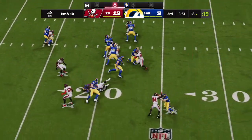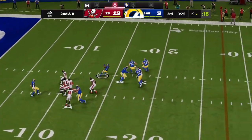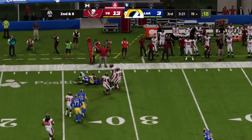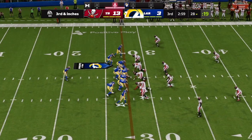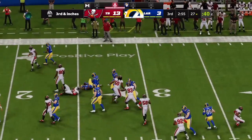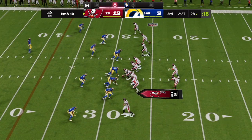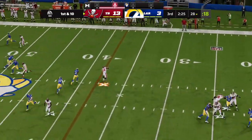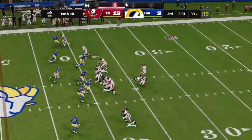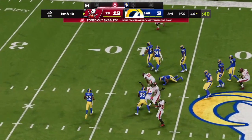A carry by Henderson to start the drive — not a lot to read, but he was able to make the play. A pass dumped off to the running back gets eight yards. Henderson runs left but won't be close to a first down, running into a wall at the line. He gets this — a great spot for them to go into attack mode and try to put the hammer down and finish this one off.